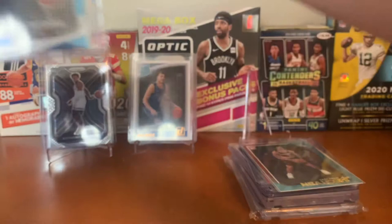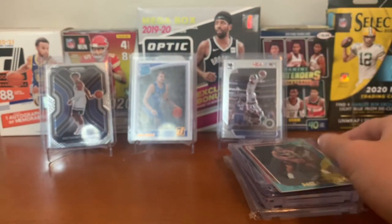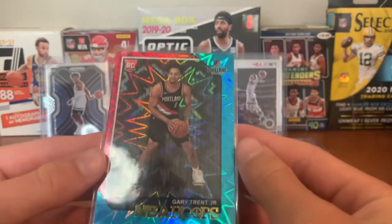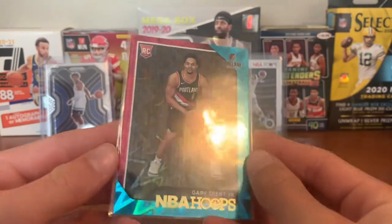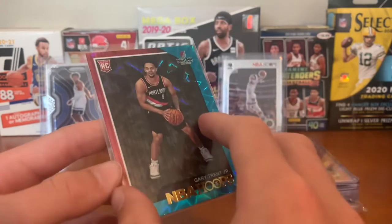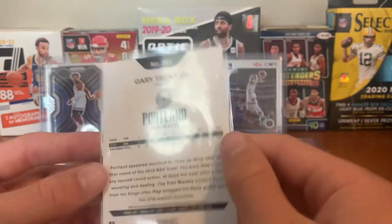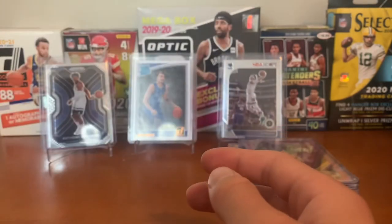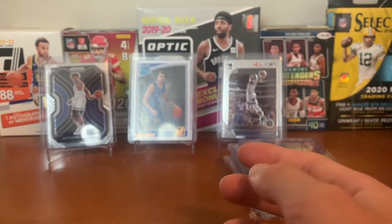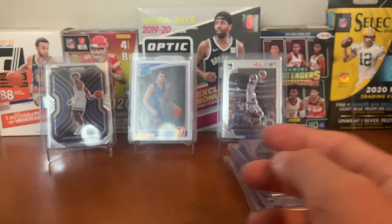For the Trail Blazers, we got a Tilt Explosion rookie card — Gary Trent Jr., Tilt Explosion — very sweet card there. I think I have three Tilt Explosion cards in this collection video. He got traded — I'm pretty sure to the Raptors, but I can't remember exactly.